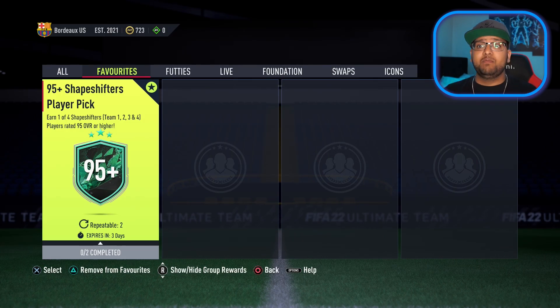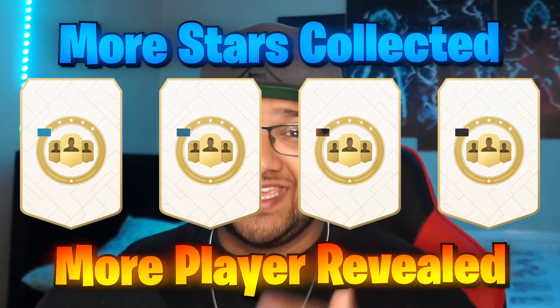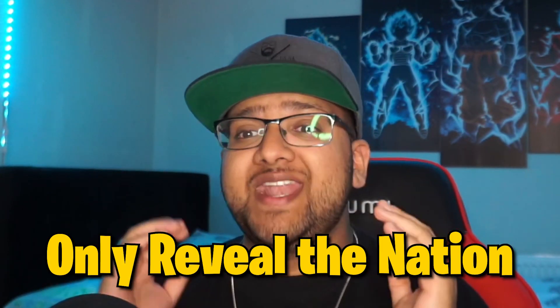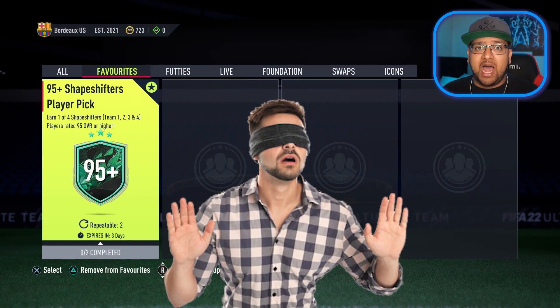At the end of this video, we're going to be opening this 95-plus shapeshifter's player pick. These stars are really important because the more stars we collect during this video, the more we get to reveal of each player. So far we've got two stars, which means we can only reveal the nation of each player. If we don't get any more stars, we won't be able to see any stats — we'll have to choose blind.